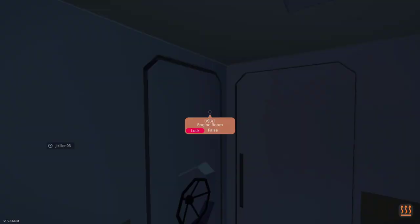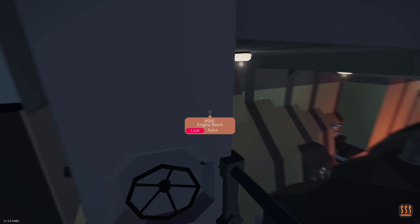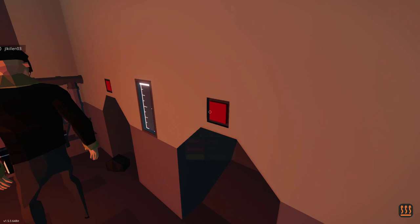Going down below we have the engine room - this is actually the accommodation block, but right over here we have the engine itself and we have the boiler. What's really cool about this is if you basically push that, coal comes out and then you can just put it into the boiler.